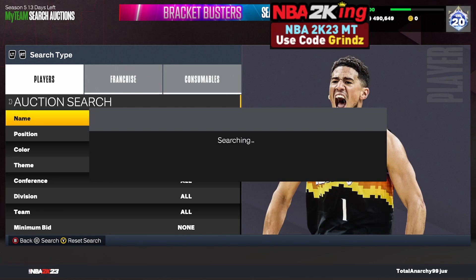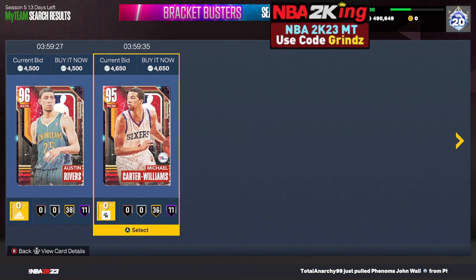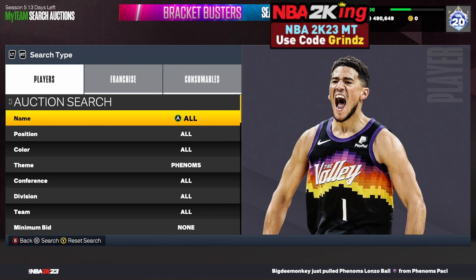You want to snipe cheaper pink diamonds for 4k and below. Cards like Michael Carter-Williams and Austin Rivers are the cheaper ones — those aren't snipes. You want to snipe them if they pop up for 4k, otherwise snipe anybody else that pops up on the scroll before we get into the rest of the filters.